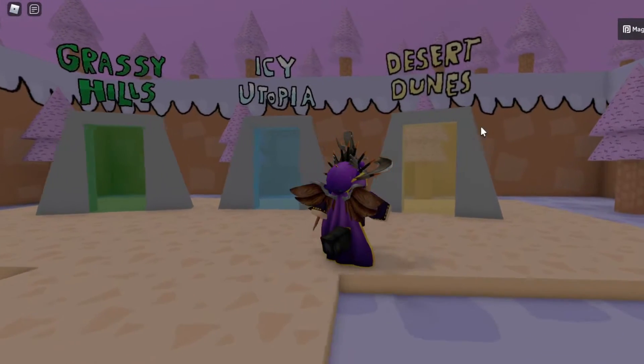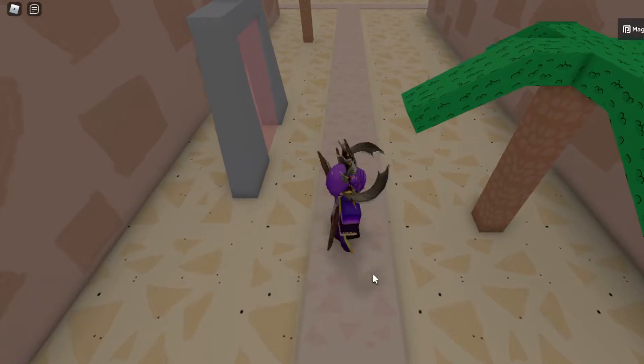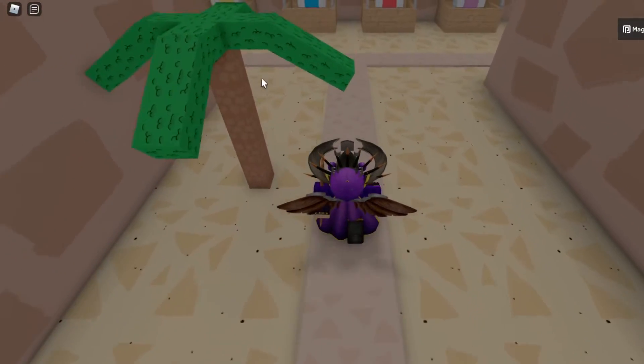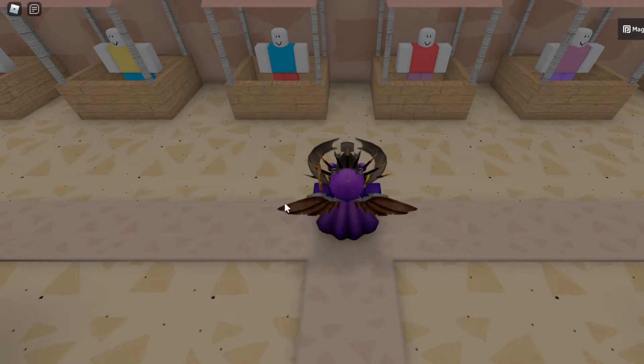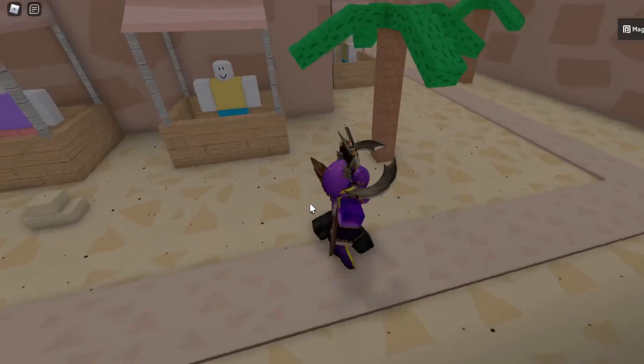In order to get this egg, you first want to enter the Desert Dunes portal on the right side. Once you enter this world you should spawn on this path right over here, and you want to continue on this path until you reach a split point. Once you reach this split point, you want to turn left.